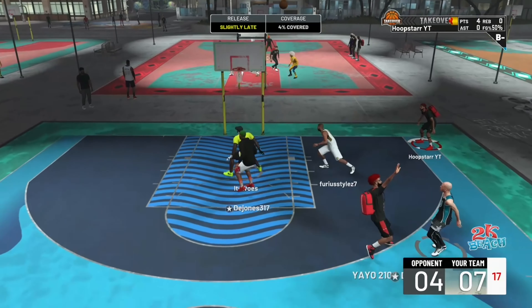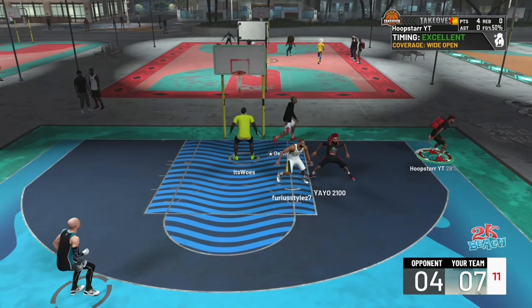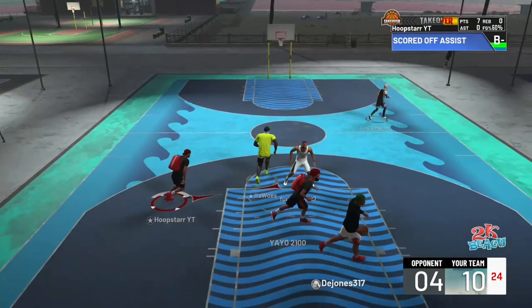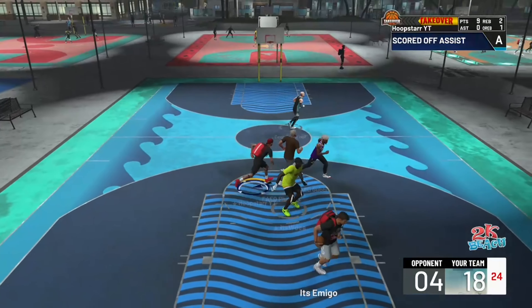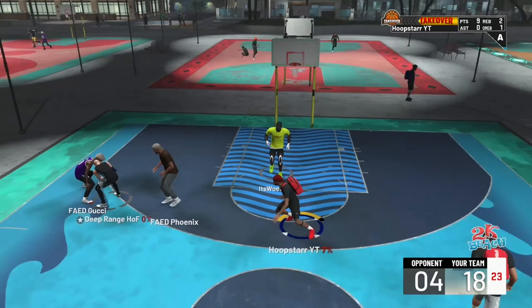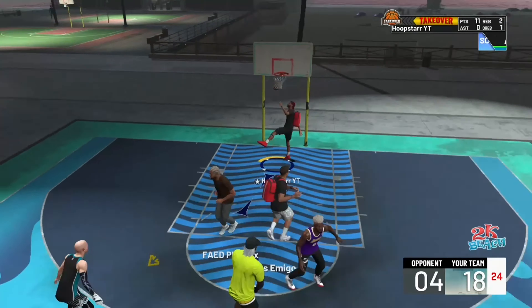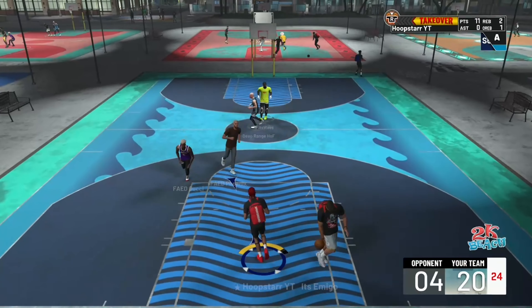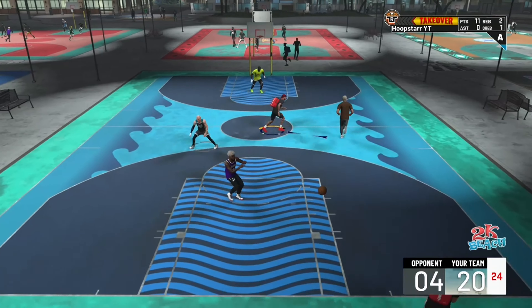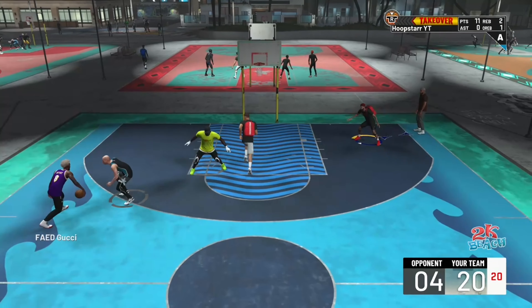It has really good inside defense and good perimeter defense, which is why I love the Perimeter Defender with Rim Takeover. Rim takeover is the easiest takeover to get — as long as you're defending shots you'll get your rim takeover quick. This is why I think this build is OP.